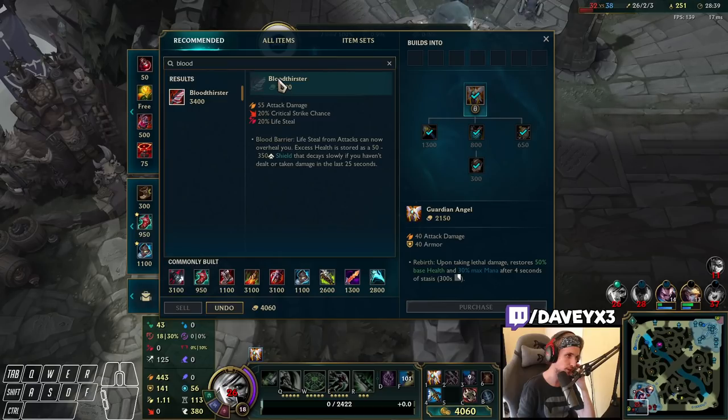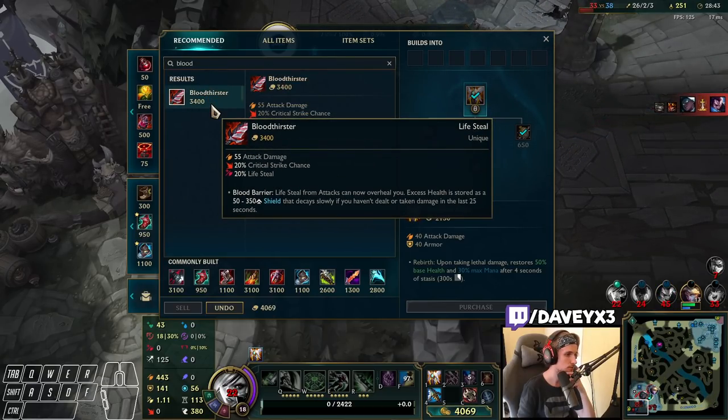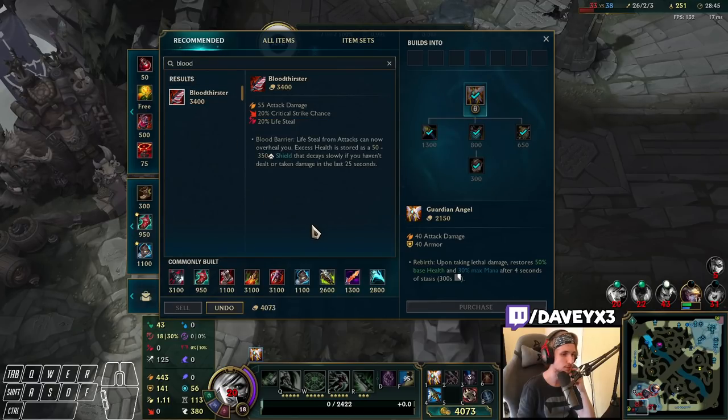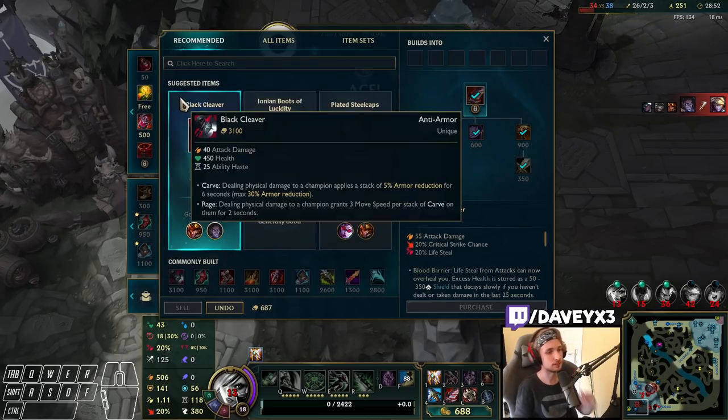We can buy one more item. I'm thinking about what to build — we can build anything we want. I think I'm just going to go for Bloodthirster. Just because, why not? Let's go.